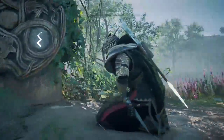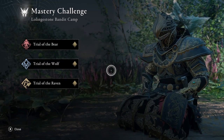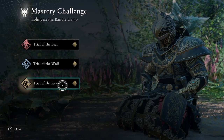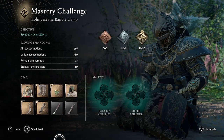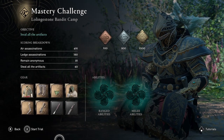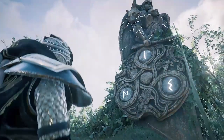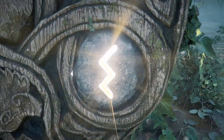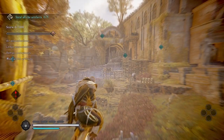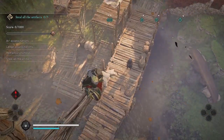Welcome to Assassin's Creed Valhalla. Amber here with a guide for the Mastery Challenge at Lollandstone Bandit Camp, the Trial of the Raven. In this walkthrough you'll see one route to getting a gold medal, which I almost messed up at the very end but was able to recover. For walkthroughs of the other trials, see my playlist linked on screen and in the description below, and subscribe to my channel to get my latest guides and gameplay.